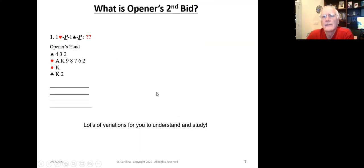Let's take a look at what the opener's second bid is in specific example hands. After one heart and one spade, we've got three spades here — two, four, six, seven hearts. We know our partner has at least four spades, and five-plus ninety-five percent of the time.